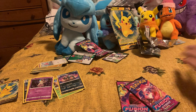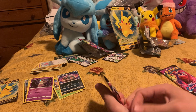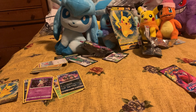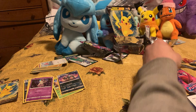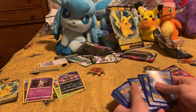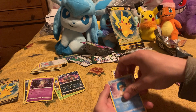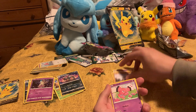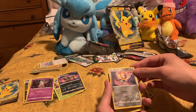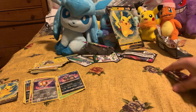Let's start with Fusion Strike from the Pikachu V box. White code. Cards: steel energy, Wigglytuff, Tough Bug Catcher, Sableye, Sizzlipede, Geodude, Snubbull, Arrokuda, Gloom, Meltran reverse holo, and then Victreebel. Not that good but decent.